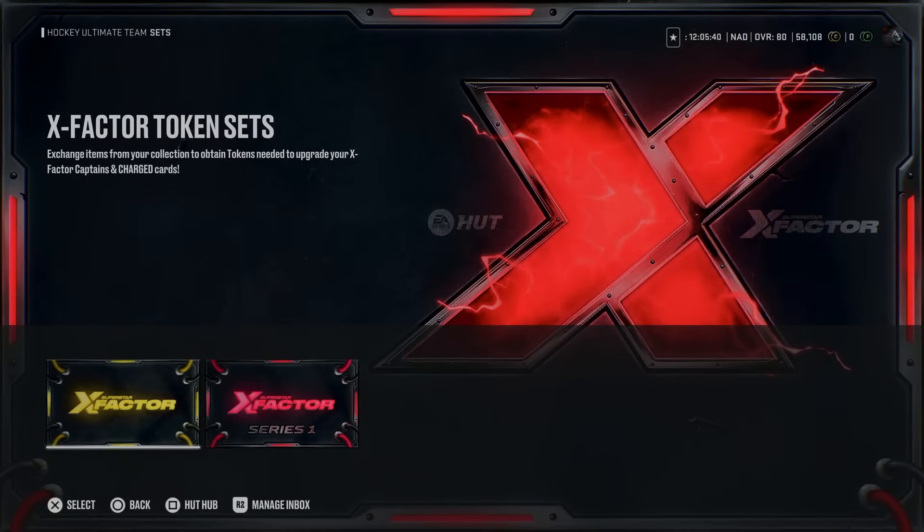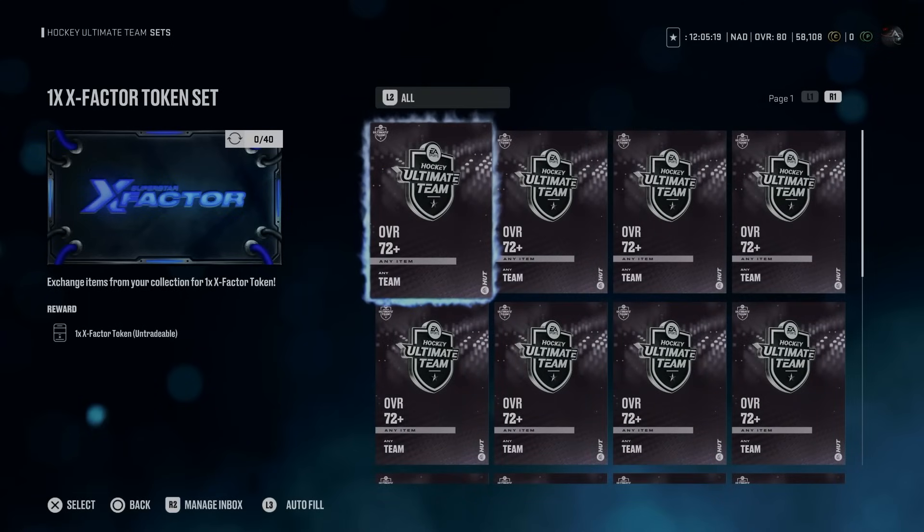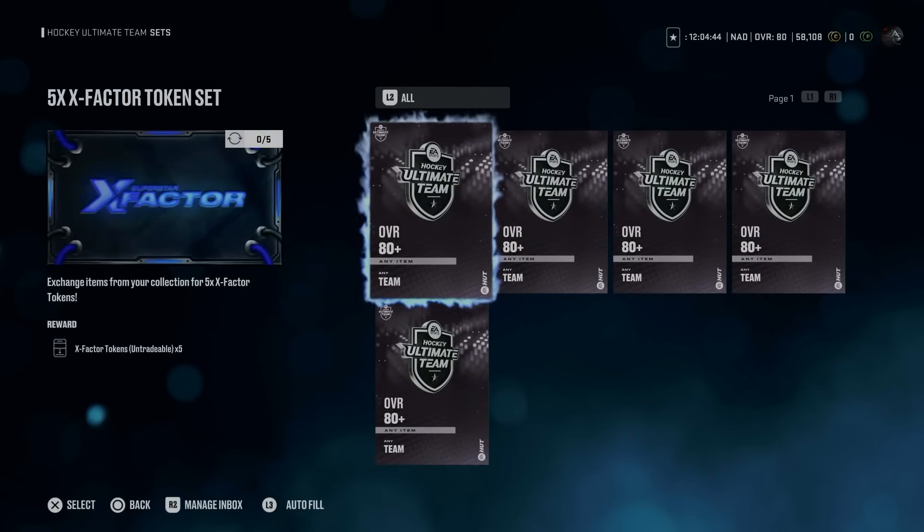How do you acquire X-Factor tokens? In the X-Factor sets, you will find X-Factor token sets that work like Power-Up Collectibles or other event collectibles have in years past. It does look like Power-Up Collectibles are a thing of the past, and X-Factors will only be upgraded with these tokens. To acquire one X-Factor token, you can trade in 40 player items rated 72 overall and above. For 80 overall and above player items, you will earn 5 X-Factor tokens. The cost is drastically different than it was in years past.